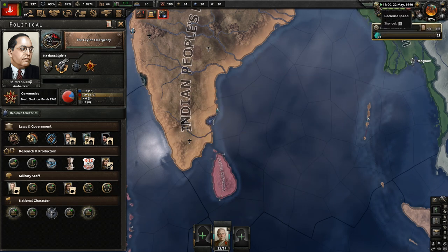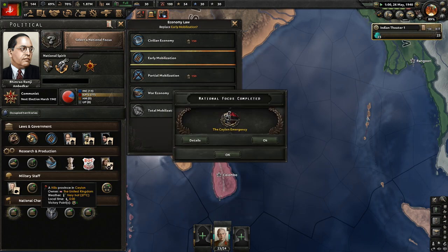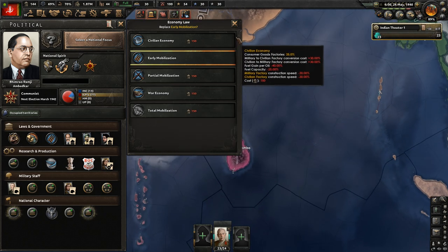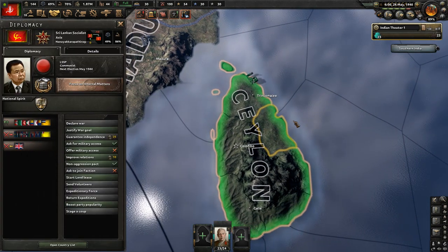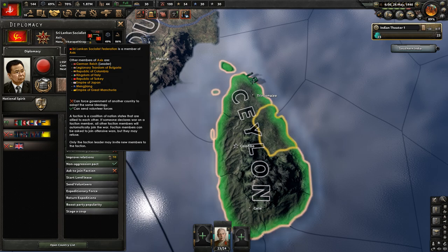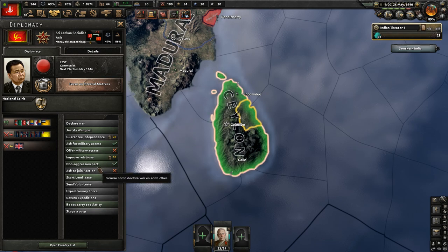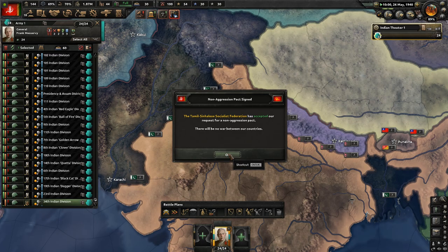We've supported the Sri Lankan independence movement enough that we can now pop off the focus that will force them to become independent. There's no civil war or anything like that - it just removes the territory from the United Kingdom and creates a new nation. So, boom, we've struck a blow against the UK. But I was stung a little by the fact that the new independent nation of Sri Lanka immediately joined the Axis. I was hoping they might align with me, but I suppose they just really hate the UK.